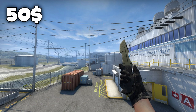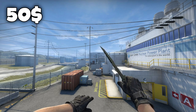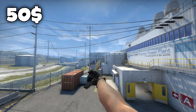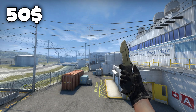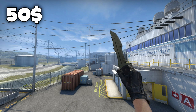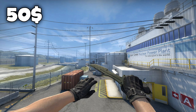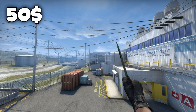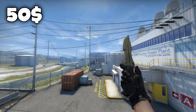For the best knife on this list I would have to pick the Huntsman Knife Safari Mesh in field tested condition. The reason why I chose this one is because it's exactly $50, and you can't really go wrong with a Huntsman Knife for this price. The Huntsman Knife has a really nice animation, it feels like a solid knife. Unlike the Gut Knife or Falchion Knife which feel a bit thin, the Huntsman Knife feels very solid. So that was the $50 knife list.